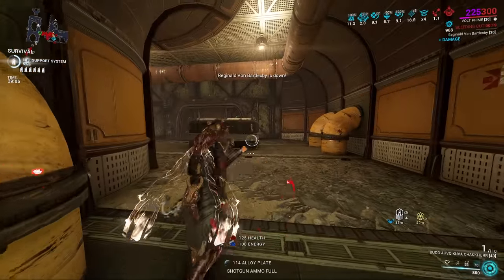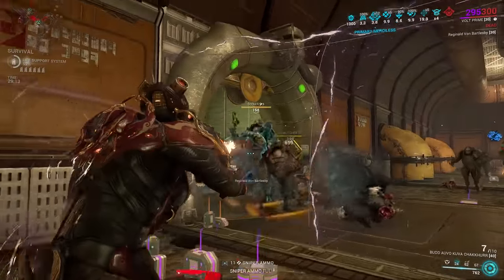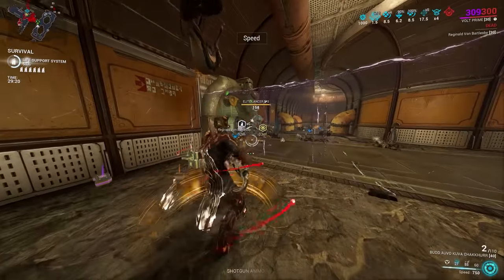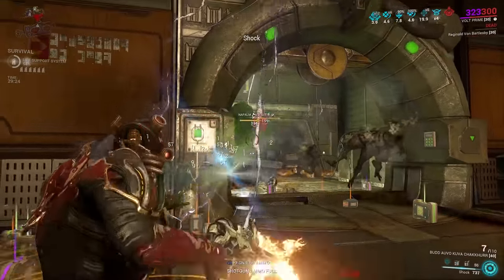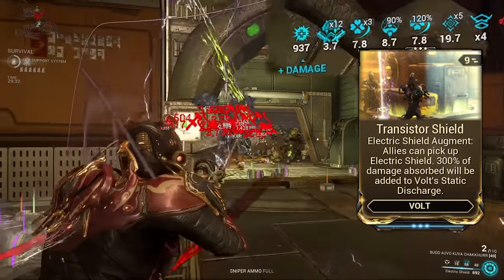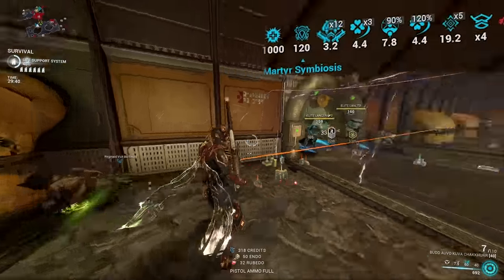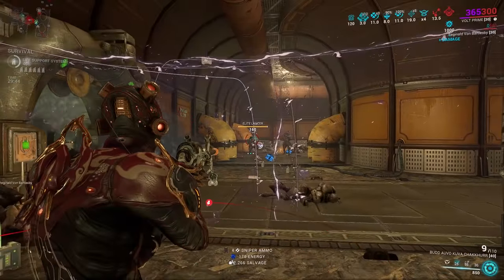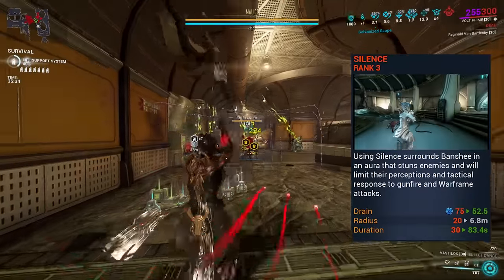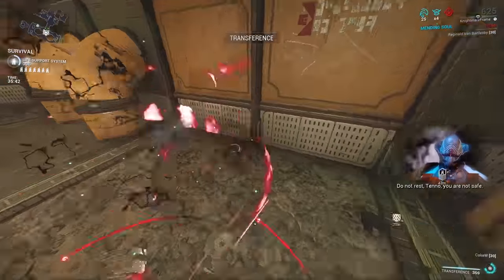Now let's get on with the builds. The first build is a camper setup for those who want to sit back, have fun with their guns, and is great with a team. This build wants you to strategically place your shields to keep you safe while having a perfect view of incoming enemies. I'll be using the third ability augment, Transistor Shield — damage done to the shields is converted and built up to his passive, so he doesn't even have to move to build it up. I also subsumed Silence onto him for added utility and survivability, because when Acolytes spawn it stops them from using special abilities and stuns nearby enemies for two seconds.